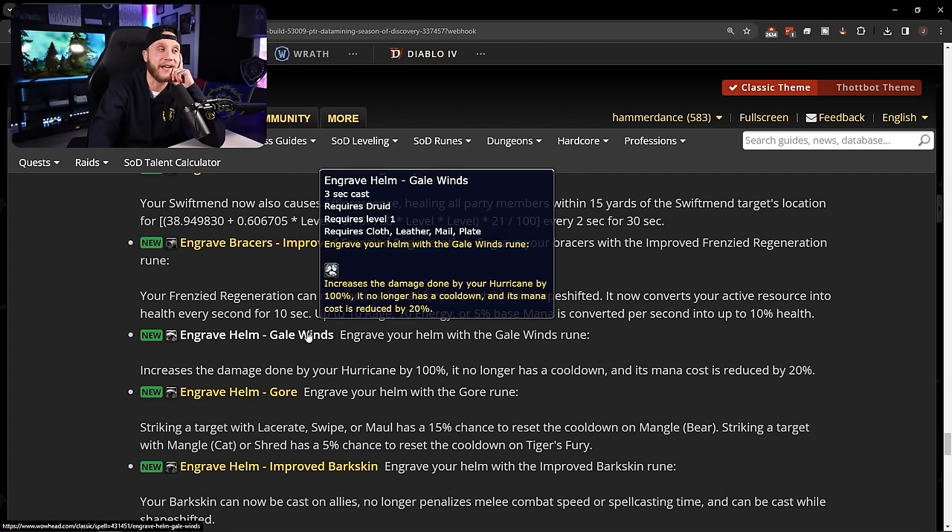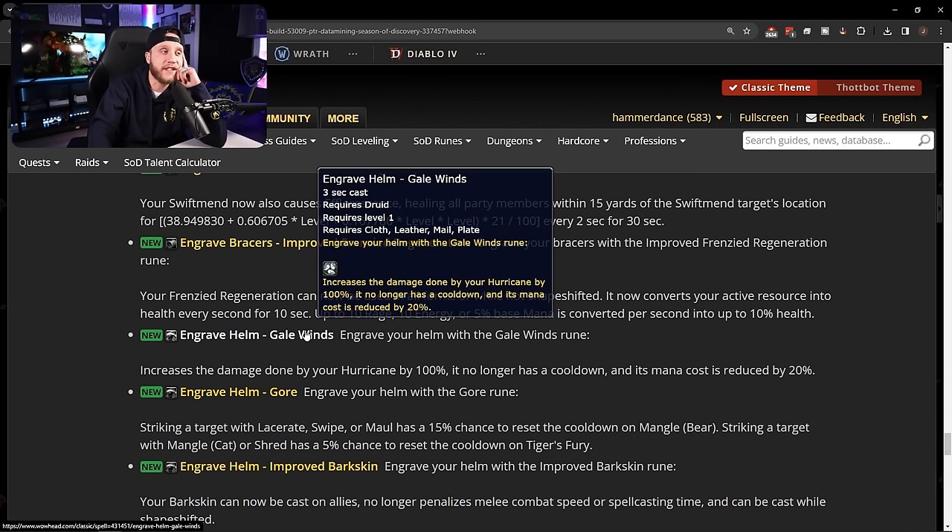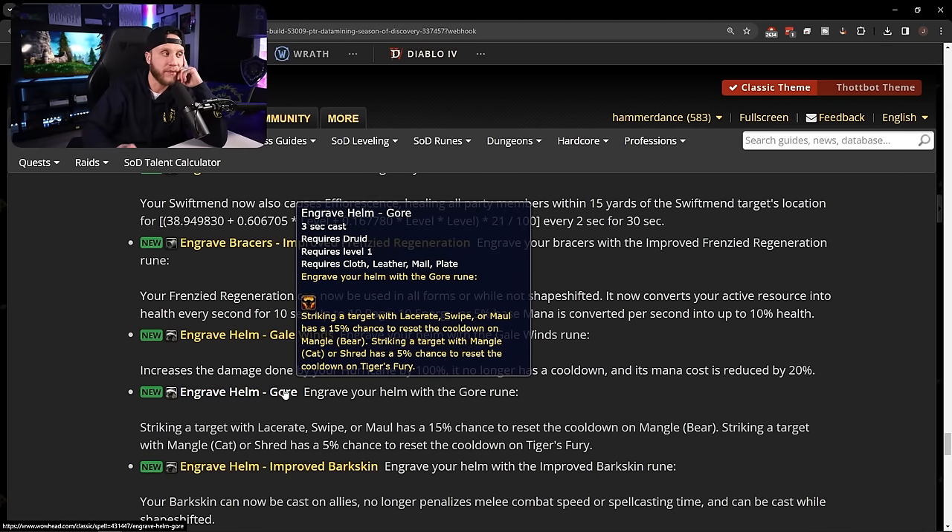Moving to helm runes — Engrave Helm: Gale Winds increases Hurricane damage by 100%, removes its cooldown, and reduces its mana cost by 20%. That is massive; boomkins are going to be absolutely pumping on AoE with this rune.